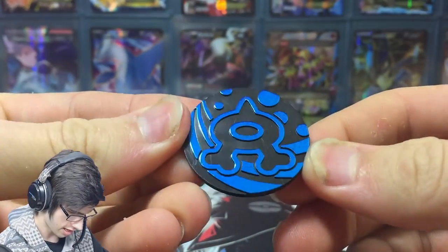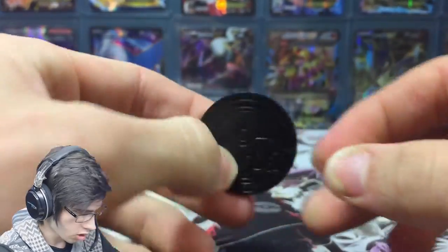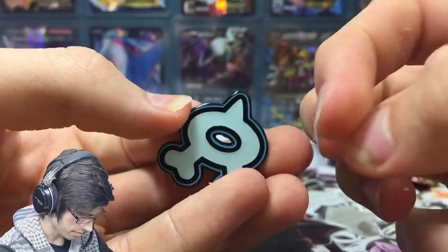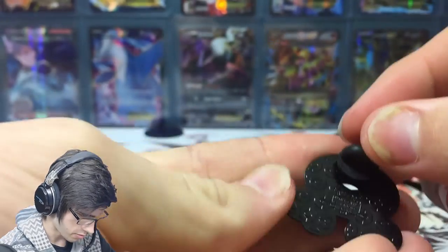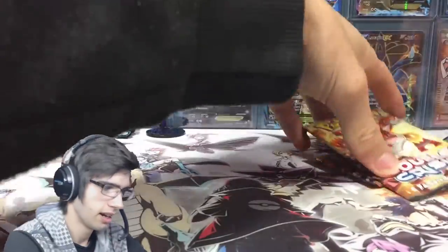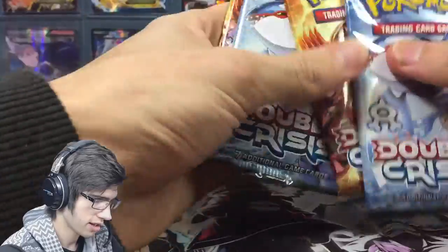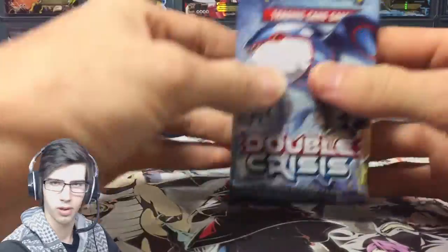So there's the coin — we got the good old Aqua symbol on the front, and on the back we got a Pokéball. Then we got the pin — I have the worst thumbnails, I swear. There's the pin, and on the back it's got a real Pokéball design. And then we got our four packs, which is the main attraction of this blister.